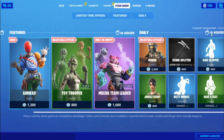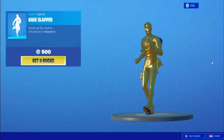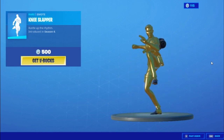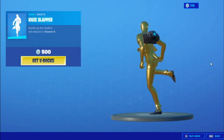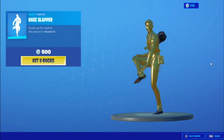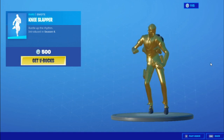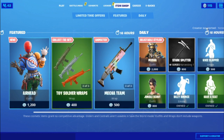Just go into the emote that you like in the item shop. I'm gonna choose this emote right here and play that out for like one minute or so. I should get this emote — this is a nice emote. I'm just gonna skip that right now because the video is gonna be way too long.